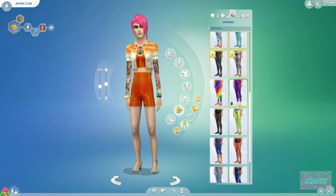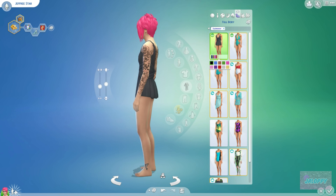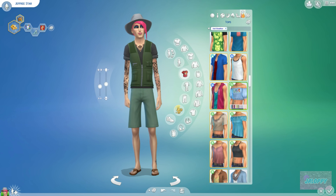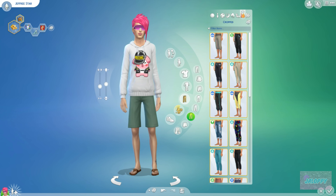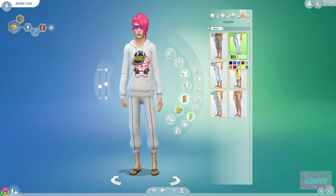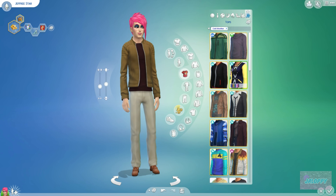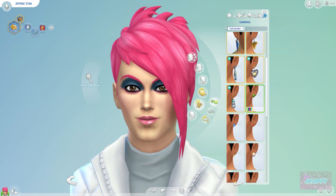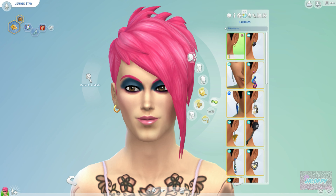That's a bit of background on Jeffree Star and what he does. I saw someone on one of the Sims Facebook pages suggest someone create him, so I thought it was a great idea. I used to binge-watch his YouTube videos, so I know a lot about his life. We're almost finished with the 2000s version and then we'll move on to 2019 — it's completely different. In the 2000s he wore a lot of makeup and had bright pink hair.